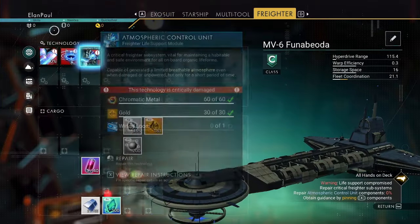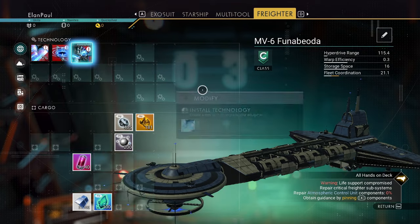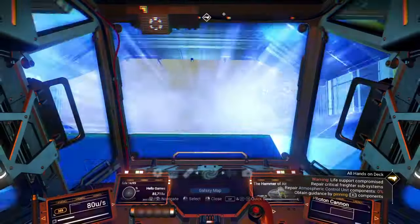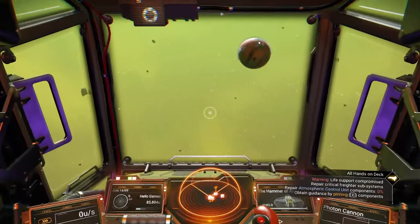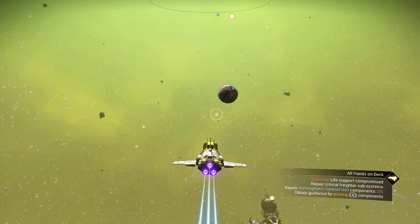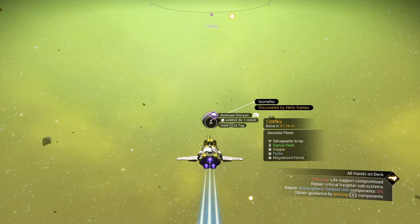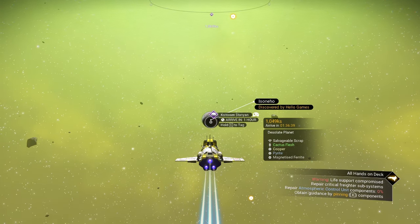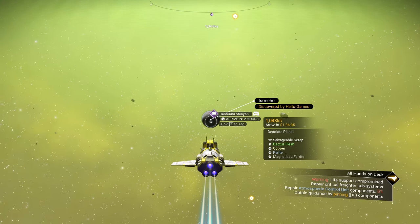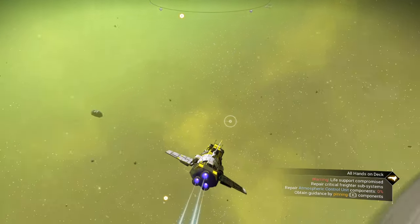We don't have any money, nanites, or quicksilver right now. Our best thing to do is find a planet. The space station isn't going to help us yet. There's a planet right in front of us — it's desolate but it has animals. It says salvageable scrap, cactus flesh, copper. It's not activated, so we won't get really strong storms.